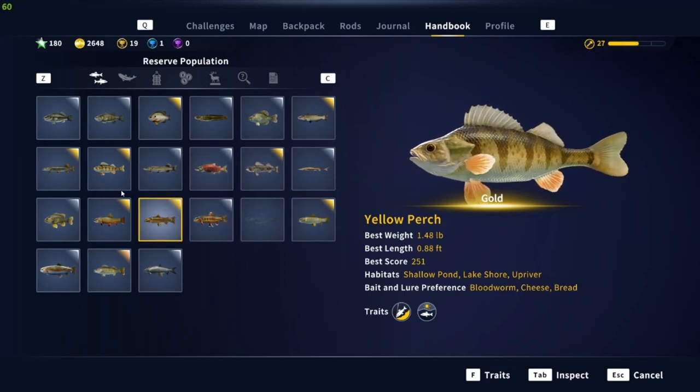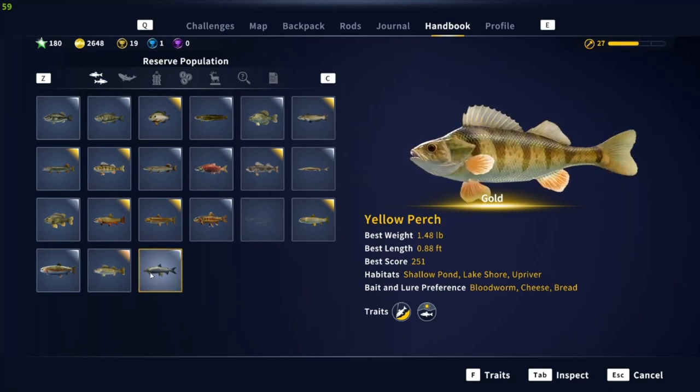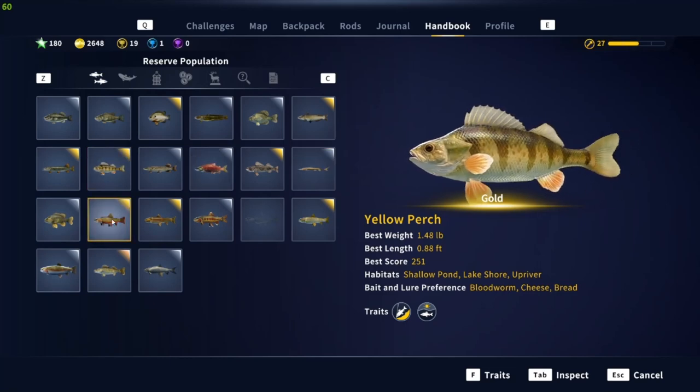That's what you want to constantly do: if there's a fish for a mission or just a particular fish you want to catch, look through the handbook and come up with a plan of what you want to use.